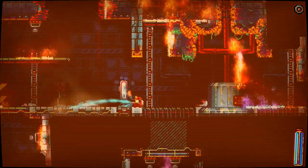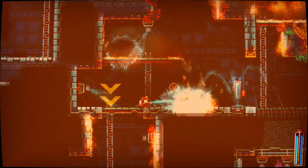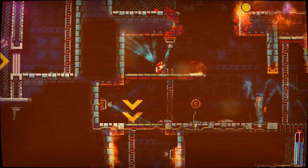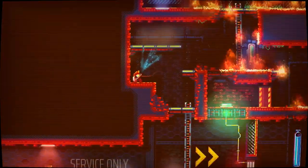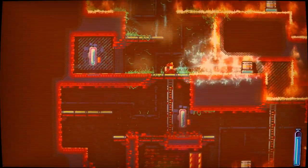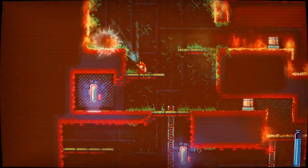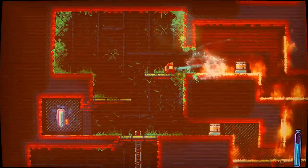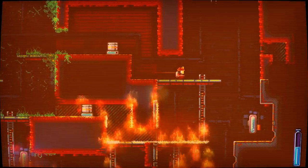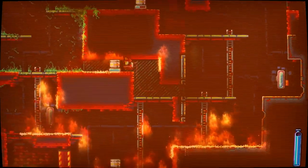Your little firefighter has a number of abilities at his disposal. He has a basic water gun — essentially a backpack filled with water that you run around shooting everything with. You start out just being able to shoot water straight ahead, but as you progress you get other abilities like a water shield, the ability to fire diagonally upward in both directions, and firing from ladders, which is also very useful.